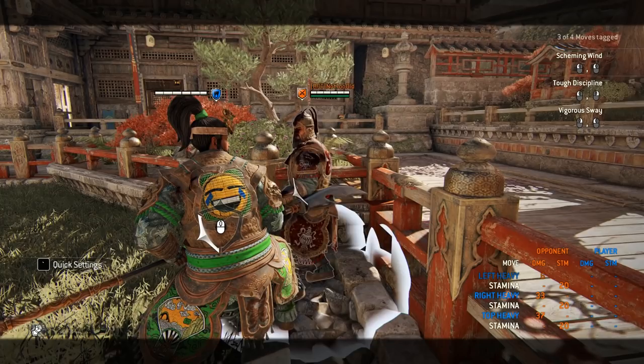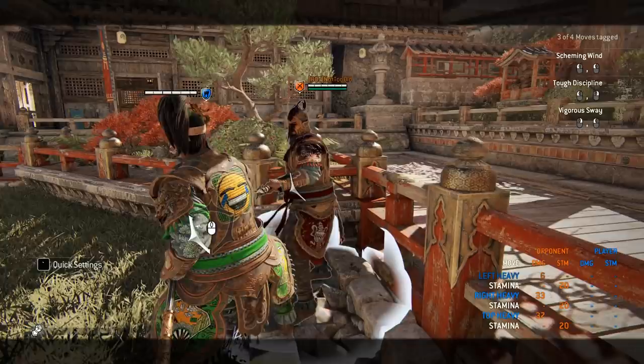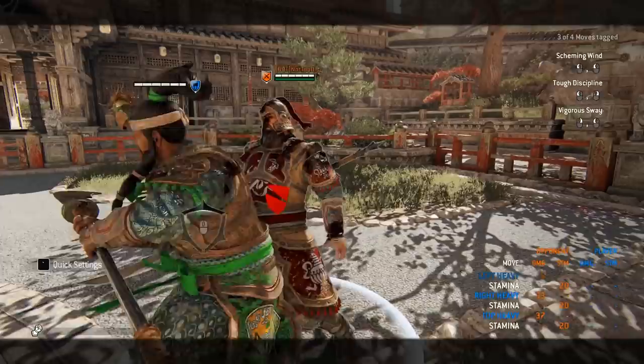What you always get guaranteed is either a Light or a Zone. If you have Stamina, always do the Zone — it's 28 damage while the Light is only 18. So it's 10 more damage and also hits as an AoE. Of course, it costs more Stamina.